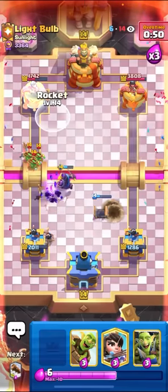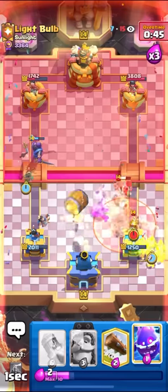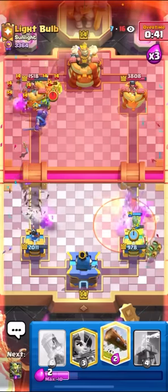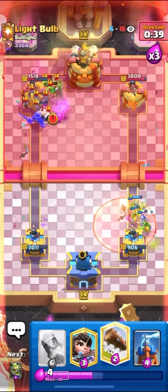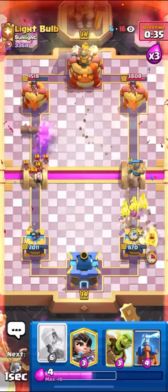This is a little bit scary. I'm down 500. I should have rocketed. I'm going to go for my princess, barrel, goblin gang, E-Spirit, and the knight. I messed up. I'm just going to go for my log here. I should have rocket cycled more — I got too greedy.